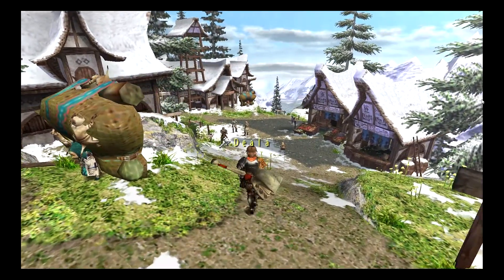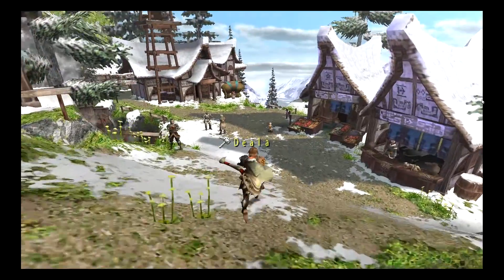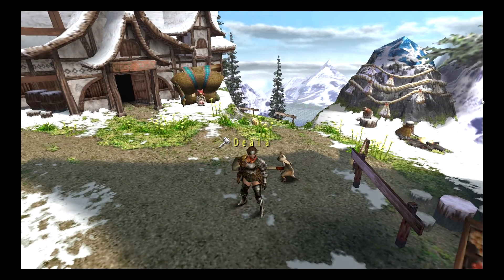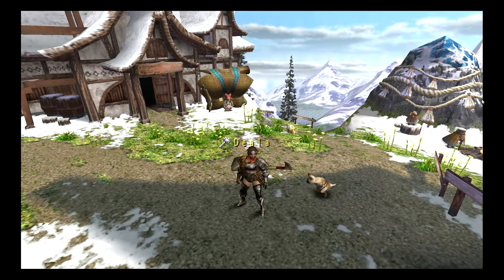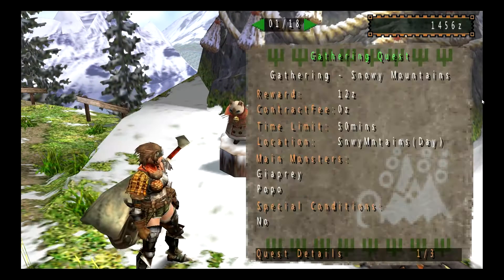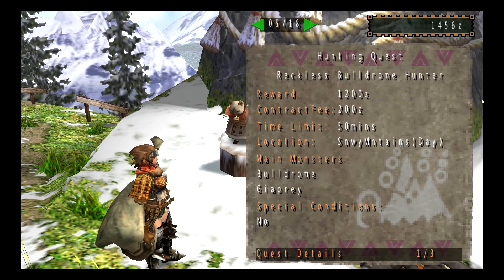Hello everybody, this is Delpher, and welcome back to Monster Hunter Freedom Unite. Today we're going to hunt two more monsters: the Bulldrome and the Congalala. I'm skipping the Volcadrome for now — if we have enough time, I'll do it.